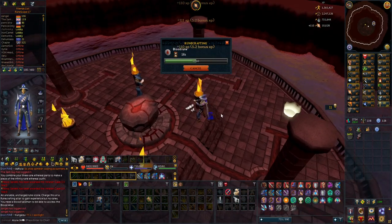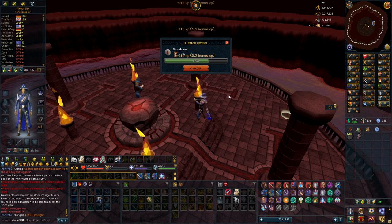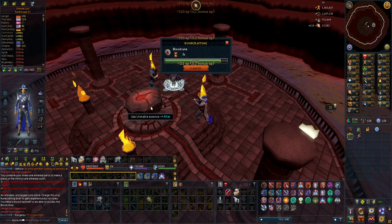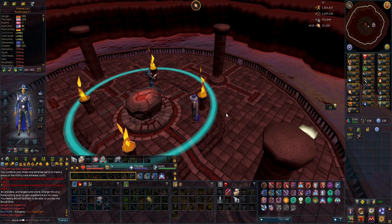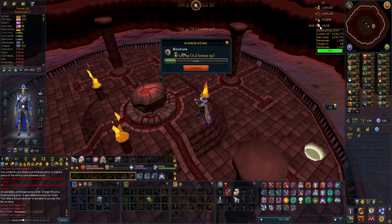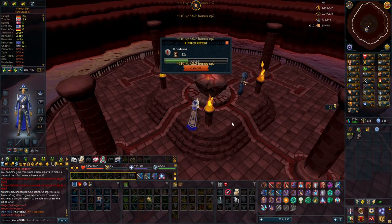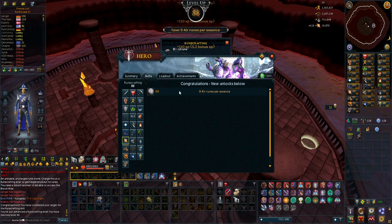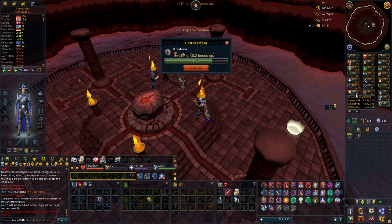I've been buying rune span points from the traveling merchant now and then. For about 38,000 points I bought all these unstable essences — the experience is really good and it's AFK. I'm not sure if I should save the points for something else, but I already have the full outfit so I don't see what else to buy. I think 38,000 points is going to be around 150,000 runecrafting experience, and this should take me to 88 runecrafting. I'm going to do some runecrafting now to use all my pure essence — probably blood runes or something — and I want to start leveling runecrafting towards 99 since it's going to be a pretty slow skill.